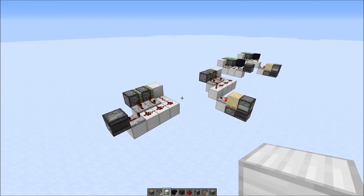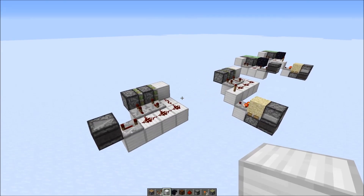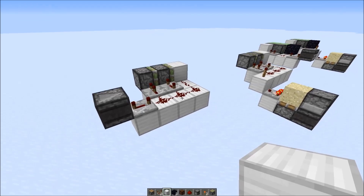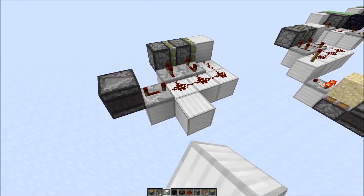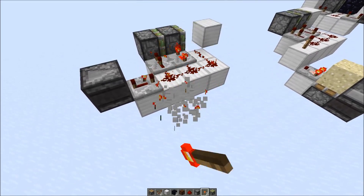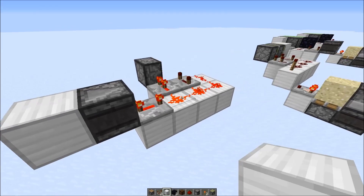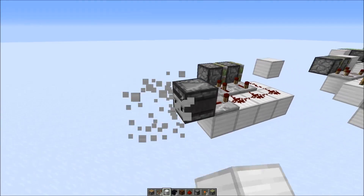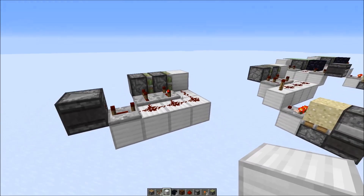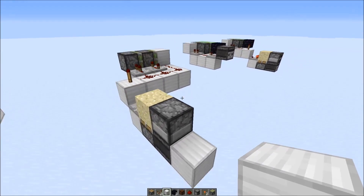The 5 redstone tick pulse is especially interesting if you're working with double piston extenders, because it's the shortest pulse that some standard designs require to fully extend and retract again. This is the standard double piston extender design. If you give it a 4 redstone tick pulse then it would lose the block, and you'd need to power it twice to get it back. But if you use a 5 redstone tick pulse then it works immediately.